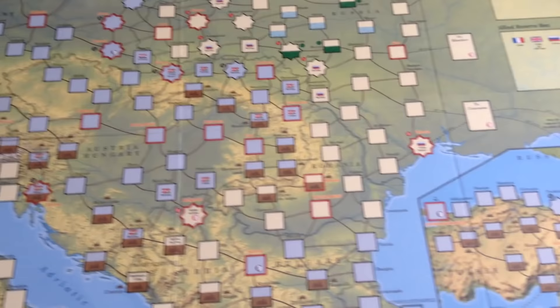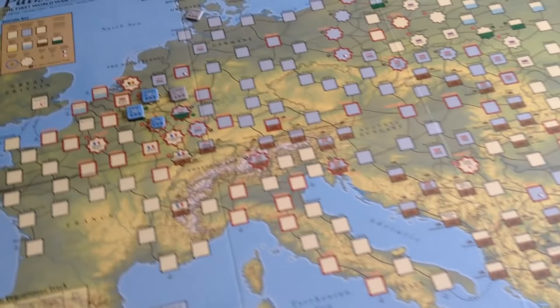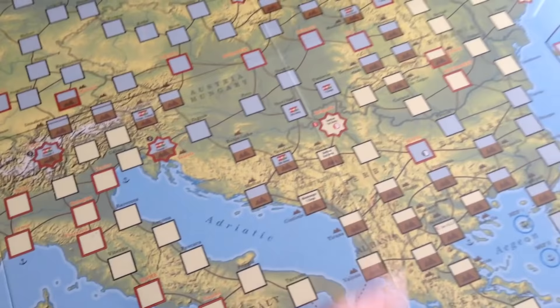There's a whole Russian capitulation track and a U.S. commitment track. Certain events triggered by cards are needed for Russia to capitulate — it's a series of six steps and not too likely, but it could happen. Some people have said it really isn't World War I; I disagree. It's World War I, but a very open kind of World War I with a lot of what-ifs. You can certainly have a stalemate on the Western Front, as historically happened, but it's unlikely your game will go exactly the way the real war did.